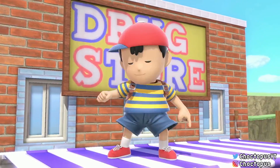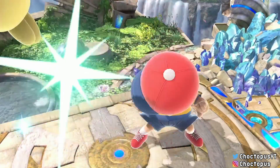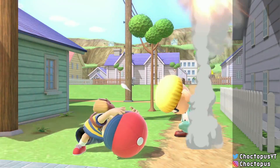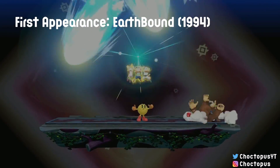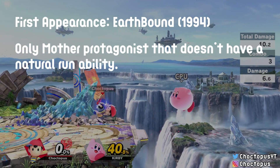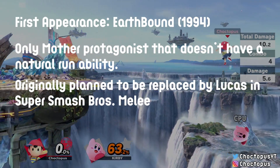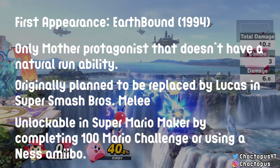Today's character breakdown is Ness, another Mother character, this one hailing from EarthBound — fortunately this one did come out in the US. Some fun facts about Ness: he's the only Mother protagonist that doesn't have a natural run ability, he was originally planned to be replaced by Lucas in Melee, and there's an unlockable Ness costume in Super Mario Maker.